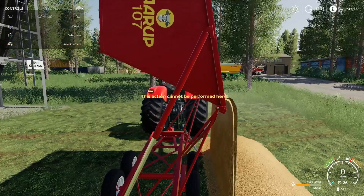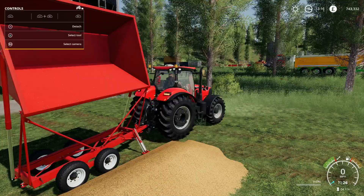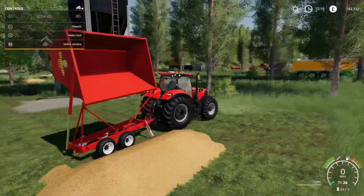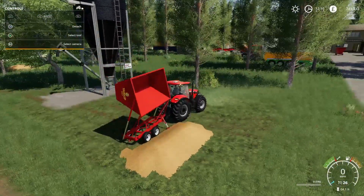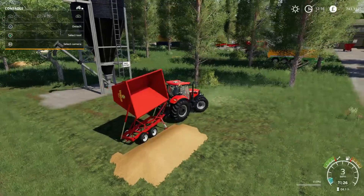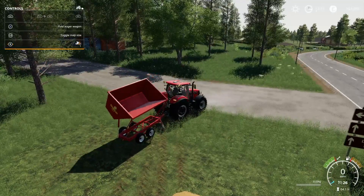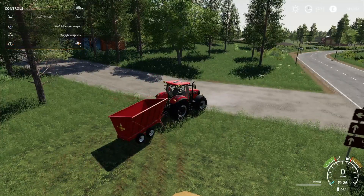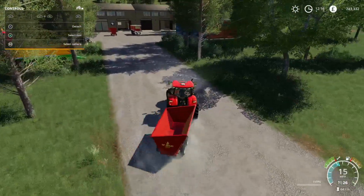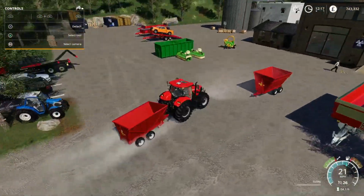It's glitching a little bit, sliding to the right hand side, and it doesn't like it when it's up too high. But surprisingly it just dumped all that 8,000 in one pile. There you go - that is the Tarup. You can use this as an auger wagon or just a trailer - you can do whatever you want with it, it's quite versatile kit.